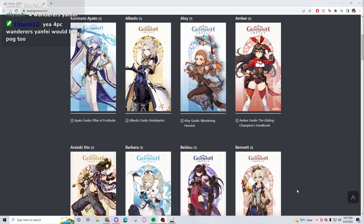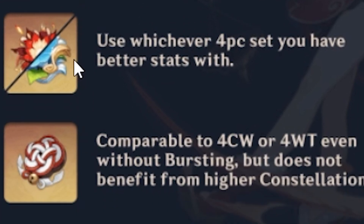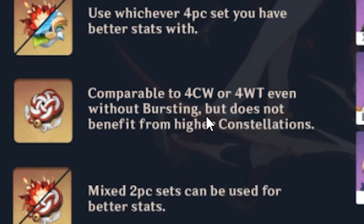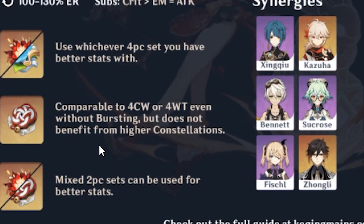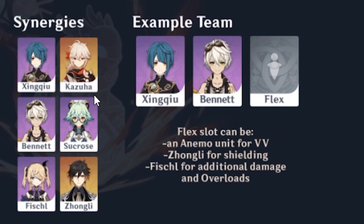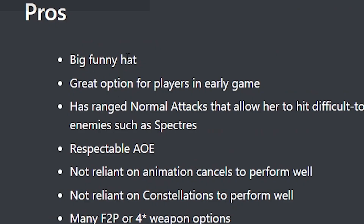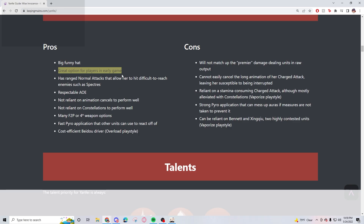I'm curious to know what the Yanfei mains say about Yangfei. 'Use the 4-piece set you have better stats with.' Oh, I forgot Shimenawa was a thing. 'Comparable to 4-piece Crimson Witch and Wanderer's Troupe even without bursting, but does not benefit from higher constellations.' I have C6, so not good. For synergies — Xingqiu for sure. No Mona. Mona is listed as flex. Pros: big funny hat. Great option for players in early game.